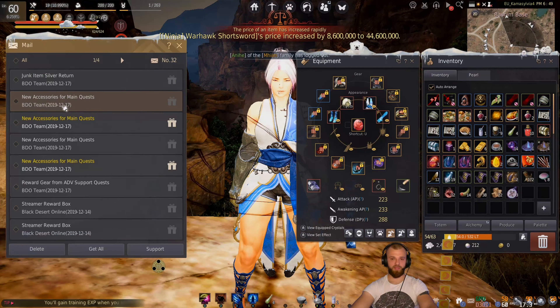As you can see here, we have the Forest Eye Earring. How to obtain it: Kamasylvia entrance main quest reward. When you do the main quest line, you get these items in your mail. You can see we got these on the 17th of December. The new accessories for the main quests — I have the earrings, one in my inventory and one on my alt account.